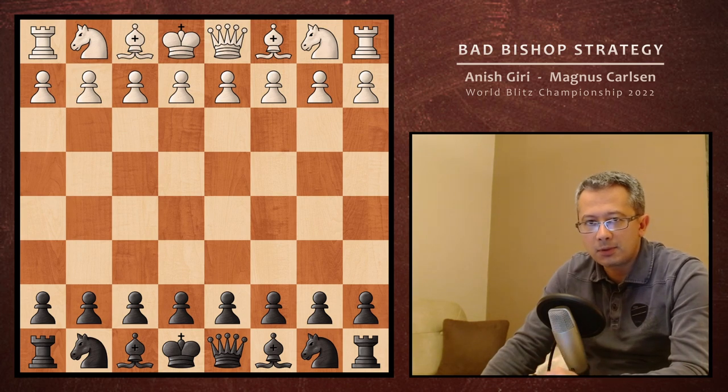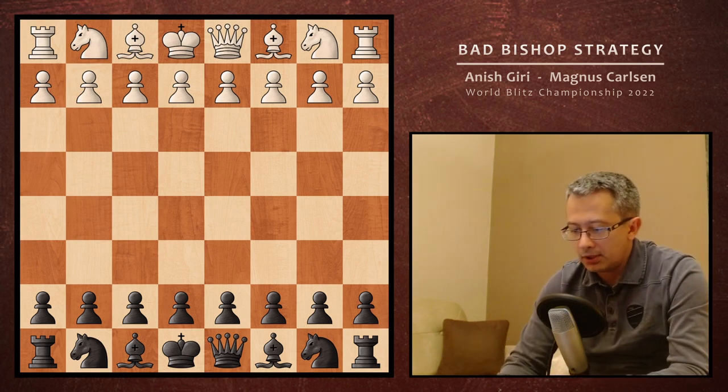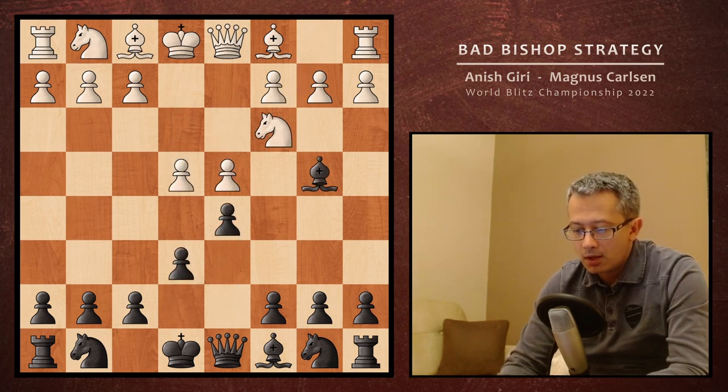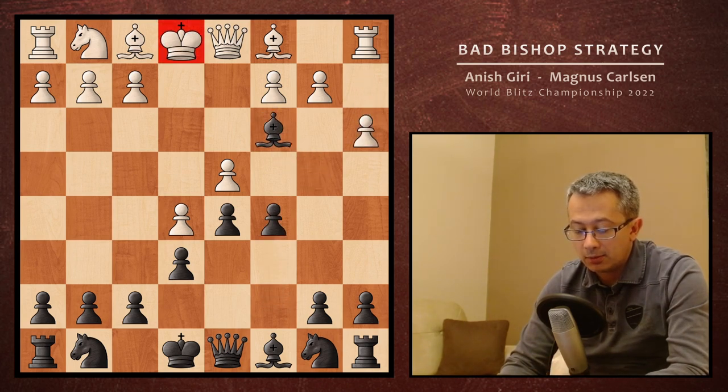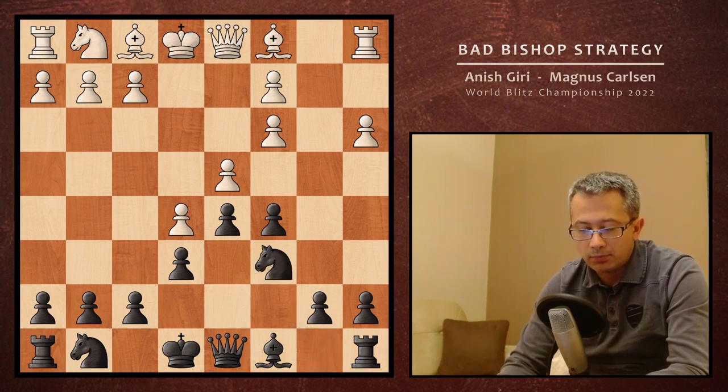This time his victim is Anish Giri, leading white pieces. He opened with e4, and we got Winover French with Bb4, e5, c5 — this is the main line — a3, Bxc3, pawn takes c3, and then Carlsen kind of surprised with the move Nc6.